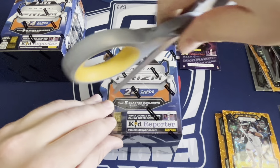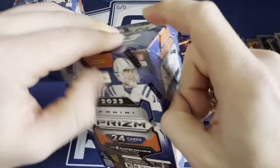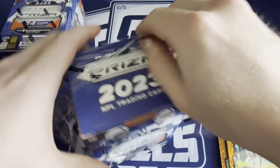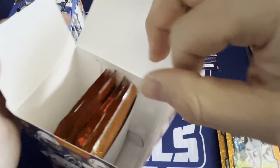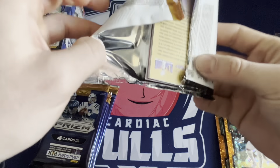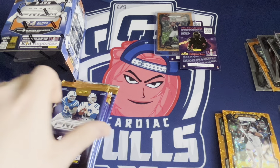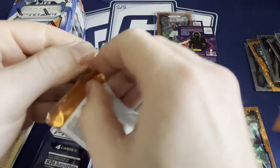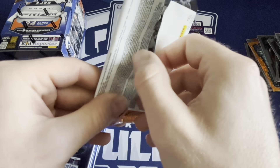What a way to start the video - box number one. Only orange in those boxes - orange in every pack. First pack was a Panther which would have been sick if it was Bryce Young, Stroud back to back - that would have been clip worthy. This pack feels thick, so I think that usually means it's a jersey card.